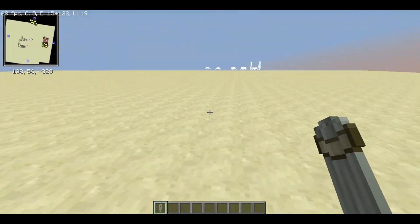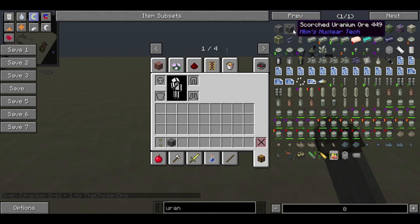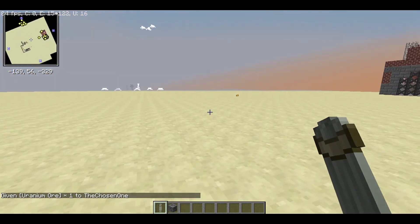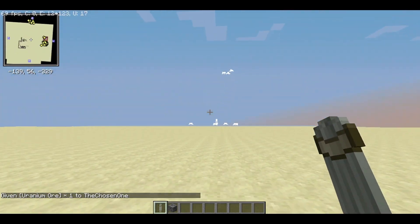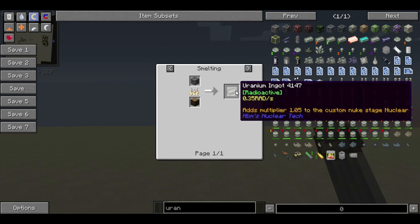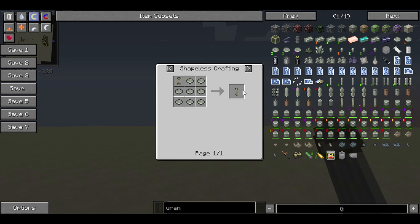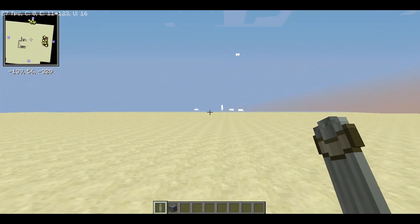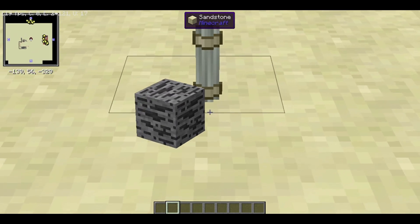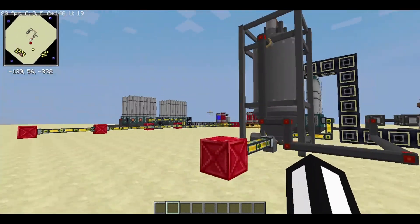Just type it into your calculator and it'll give you a number. Once you start getting uranium ore — whether from the Nether, by mining it yourself, or using the mine factory drill I showed a while ago — you can smelt it into ingots, make billets, and fill up the RBMK fuel rod to make the natural uranium RBMK fuel rod. But what if your energy demand is higher?